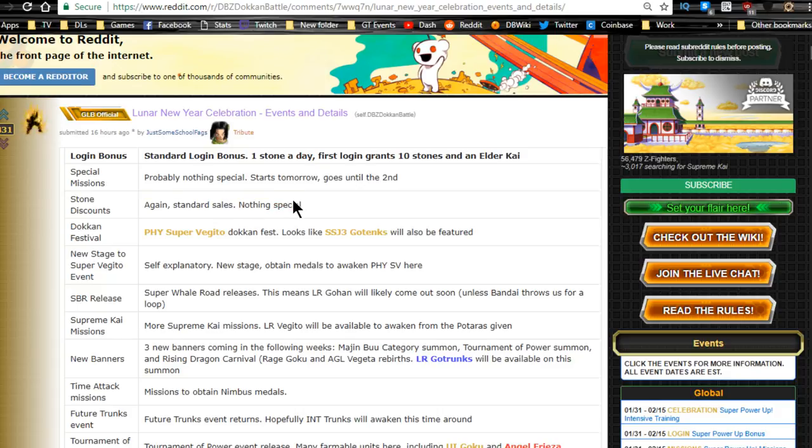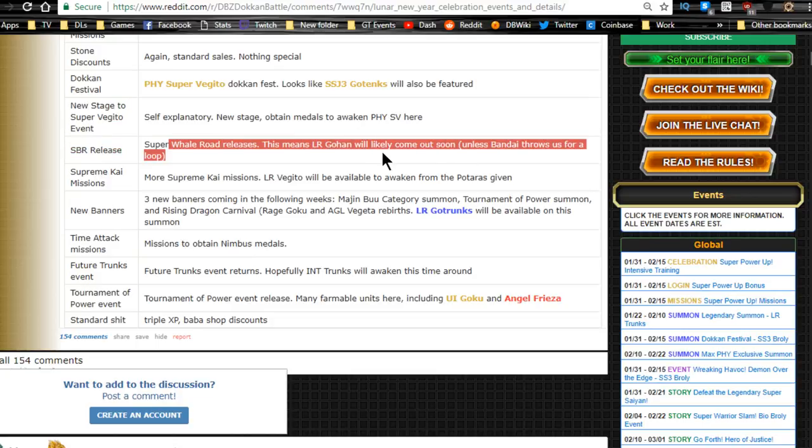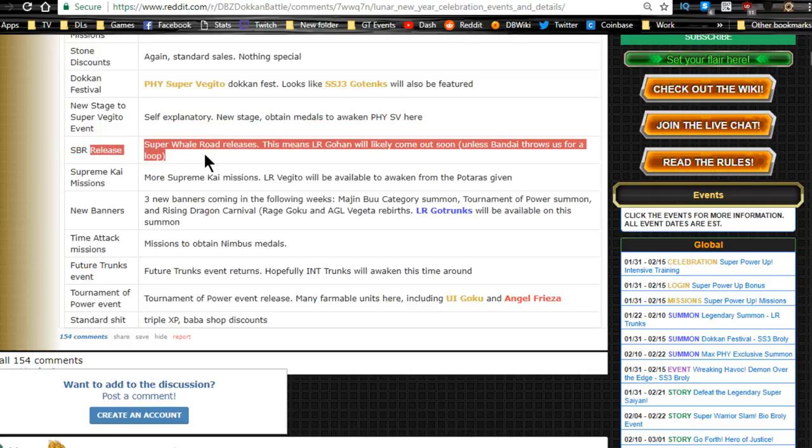Dokkan Festival Super Vegito is available. Super Saiyan 3 Gotenks (physical) is also featured. There's a new stage for the Super Vegito event and Super Battle Road is releasing — that's awesome. LR Kid Gohan will likely come out soon with Super Battle Road. I can't wait for this — I've been waiting for something new in-game to keep me interested, because honestly I've been playing a lot more Bleach Brave Souls than Dokkan Battle.